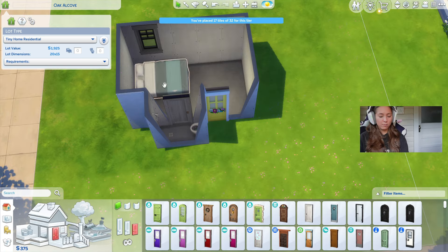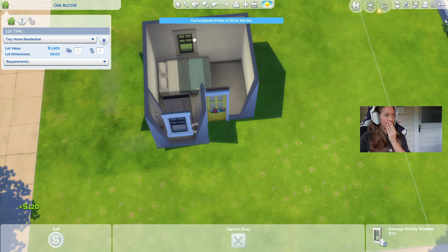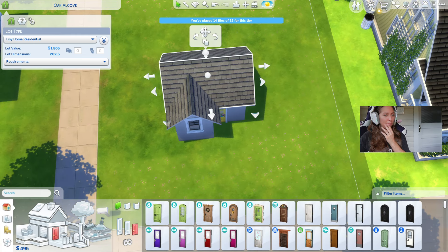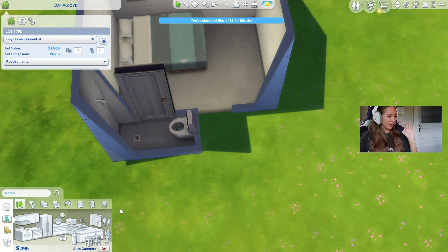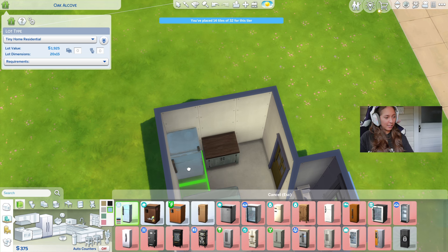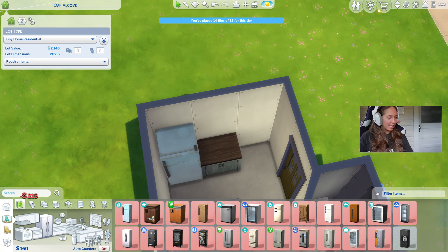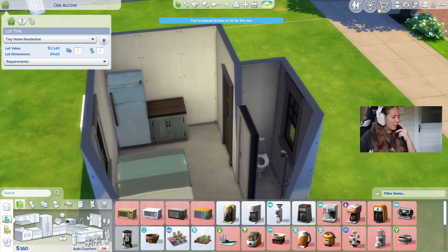It might need to get even smaller. I think I need to shrink the house again. I really didn't want to do that, but I think it's necessary. Let's just try to get some appliances maybe. I could afford this singular fridge or nothing else. This is $3.50. This is $2.15 — I guess we could get a cute little blue one. We are so poor. We need a counter, but we can't even afford one.